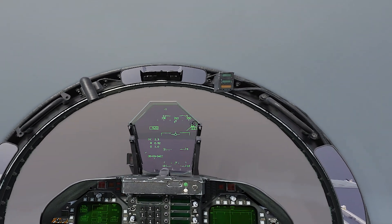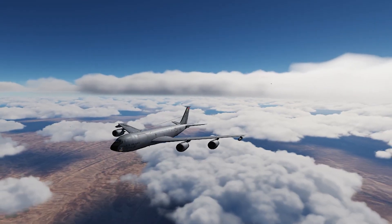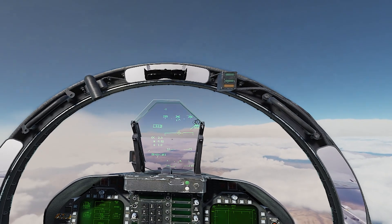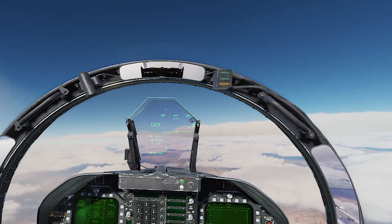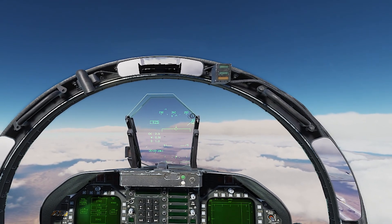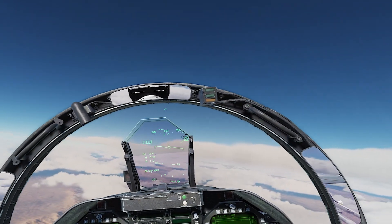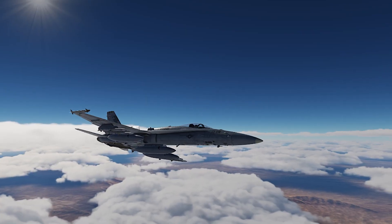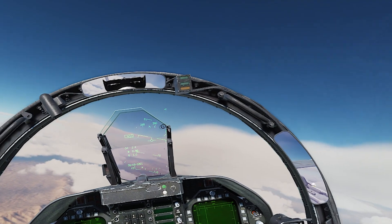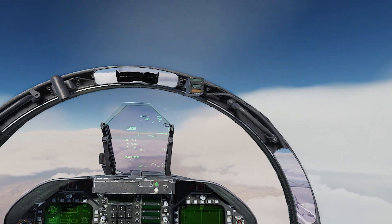We're at 2.5 nautical miles and closing. It's important not to close the distance too fast. Now at 2 nautical miles, we're at 490 knots with a closing rate of 116 knots — we can shortly start to reduce. We're going to come in on the left-hand side of the tanker. Looks like the tanker is in the clouds, or maybe not — we'll have to see. Reducing speed now, 1 nautical mile.